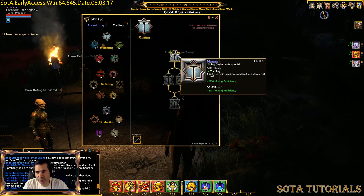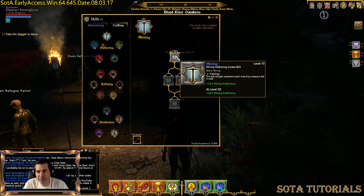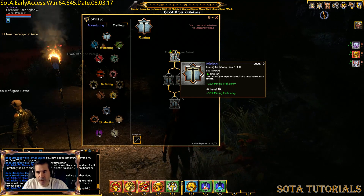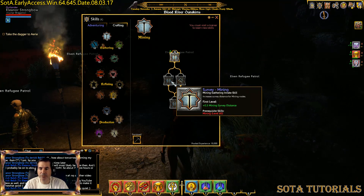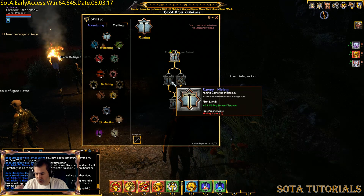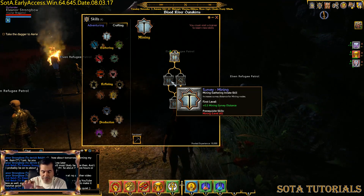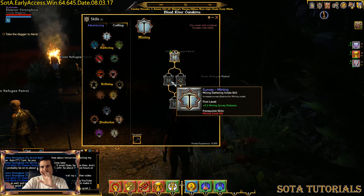I've got 10 skill points in mining, which means I'm at level 10. As I get better at it, my proficiency gets more, I can get more ore, and I get a better chance of hitting a node multiple times. This is your basic mining skill. I also have Survey — surveying increases the distance at which you can see mining nodes. A node on a rock is going to have sparklies, basically saying 'come mine me,' and if your surveying skill goes up, you can see those farther away.